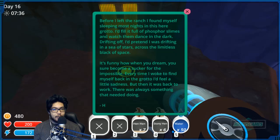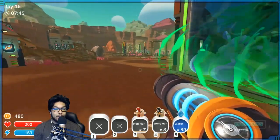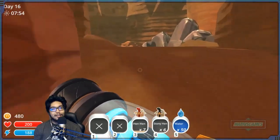Oh yeah, we didn't read this one. 'Before I left the ranch I found myself sleeping most nights in this grotto. I'd fill it full of phosphorous slimes and watch them dance in the dark. Drifting off, I'd pretend I was drifting into a sea of stars across the limitless black of space.' This game has the perfect charm — it seems like H has felt everything the player feels at one point or another. That's what makes it pretty cool.